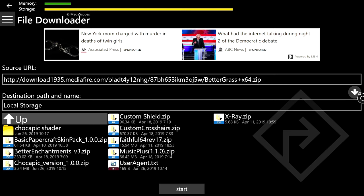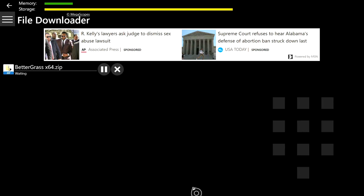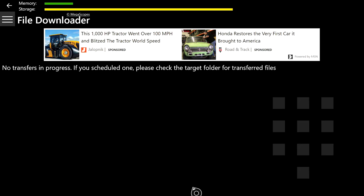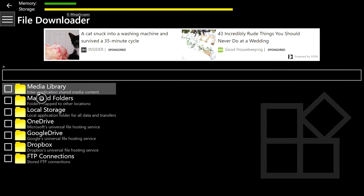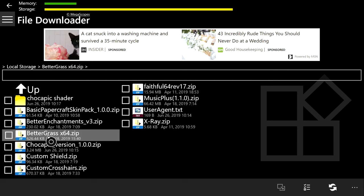After you've clicked the arrow on the right side of the screen pointing down, go down to the Start button at the bottom of the screen and press A. You are downloading the better grass textures into the folder. Now click the three lines at the top left, then click Storage, click Local Storage, and you can see it down here — Better Grass. Hit A on the Better Grass zip file.